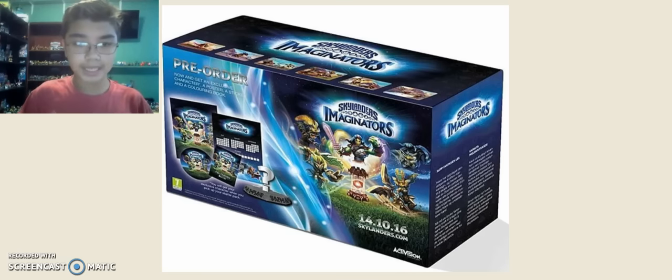I'm going to read what it says — right there it says pre-order. Now you can get an exclusive character, a poster, stickers, and a coloring book. If you guys look really closely, you can see that there's a game disc and there is a coloring book and a sticker sheet.